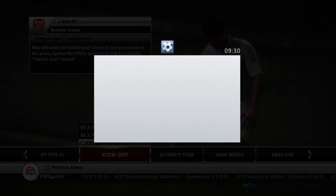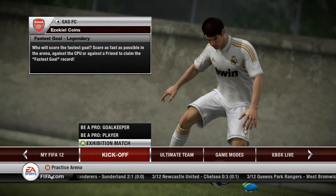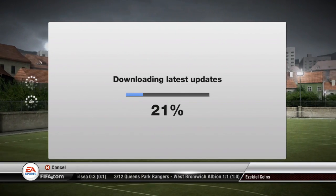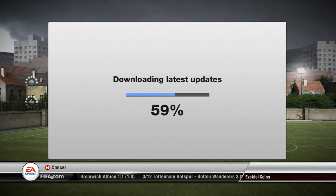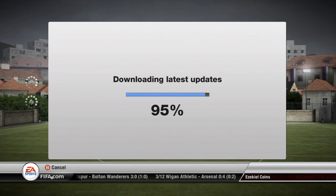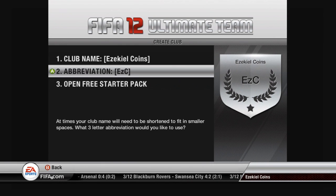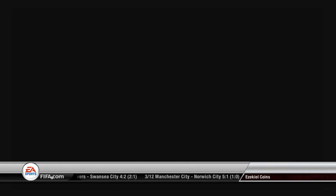Hello, what's up guys, it's Ezekiel here. I'm starting a brand new series called Trading to One Million — basically I'm going to open a brand new account. My game tag is Ezekiel Coins, so that's another hint. We're going to trade to one million coins just by trading, no games. I'm going to open up my bronze pack this episode, and I actually get two other packs which come free because I had FIFA 11 with this account.